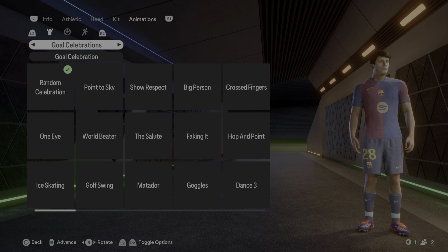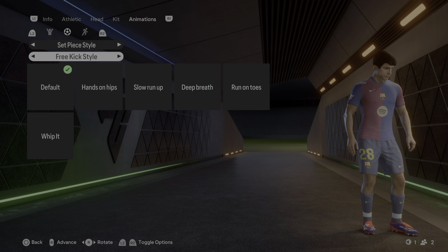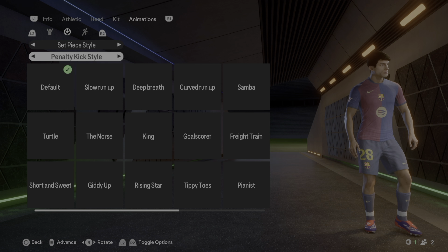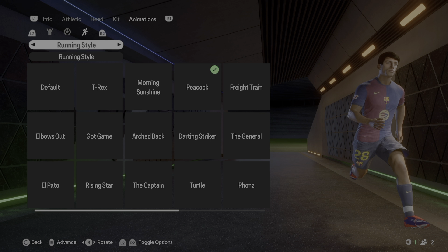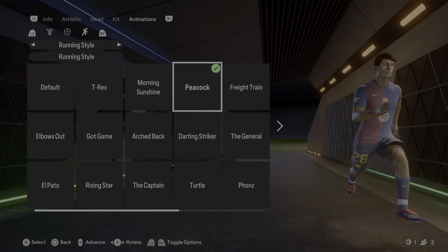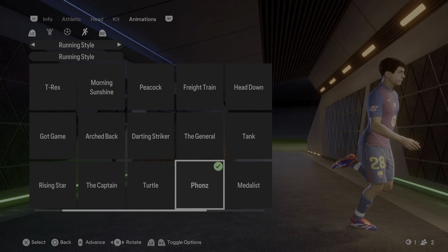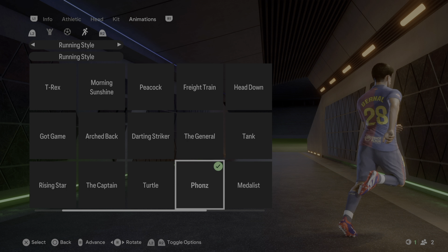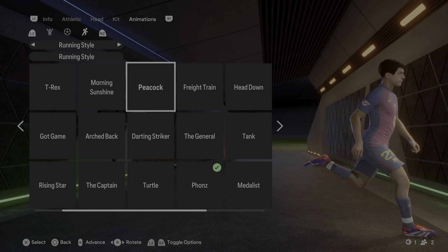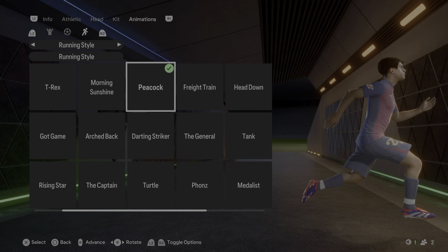Moving on to animations: the goal celebration is set to random, set piece is on default for free kicks and default for penalty kicks. For the running style I changed it to Peacock — I considered Fonts but I've seen him running more like Peacock more often, so go with Peacock.